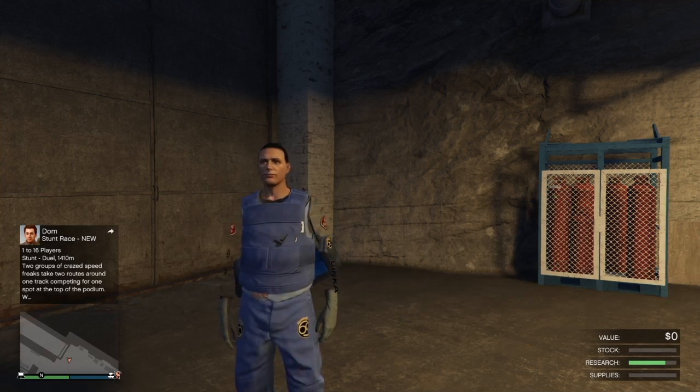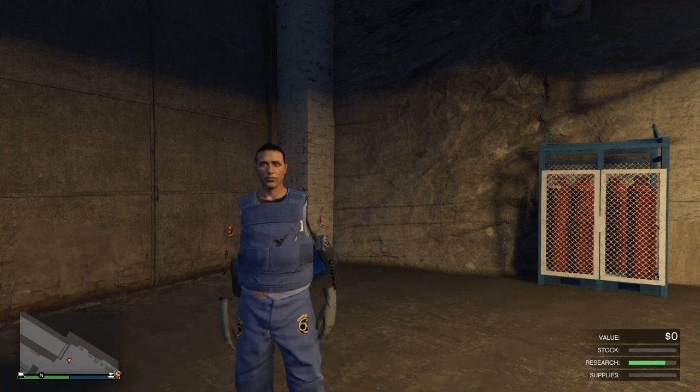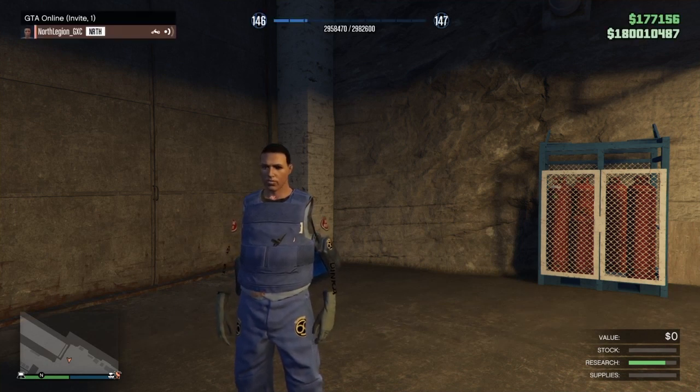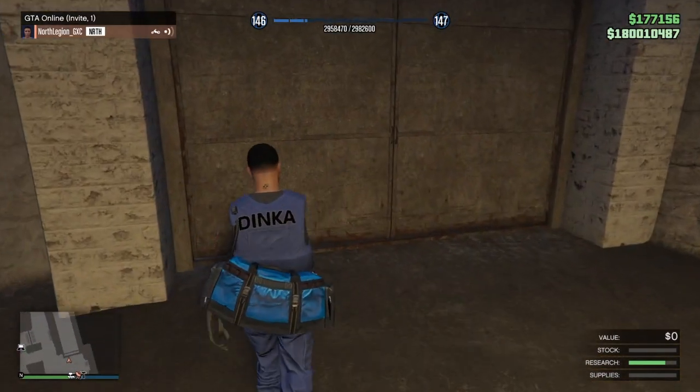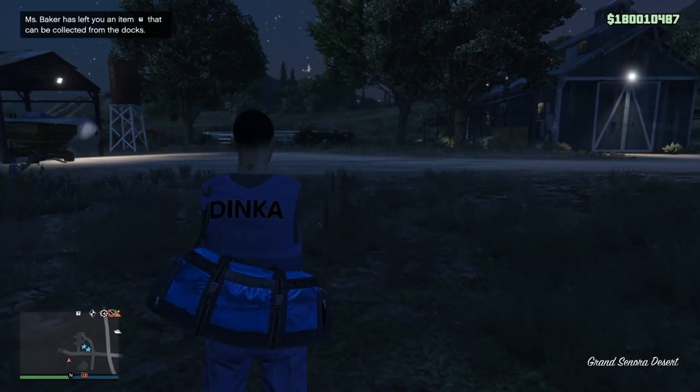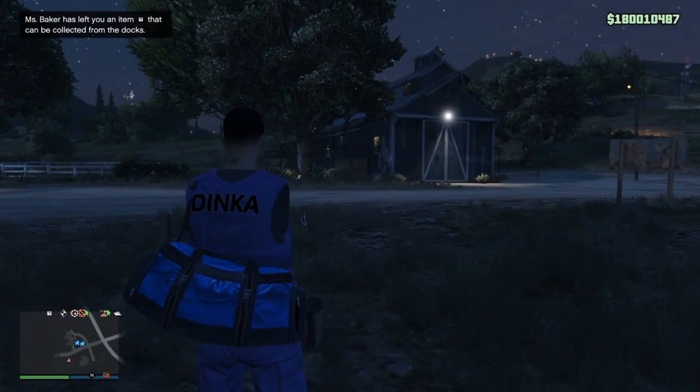This is like a little Christmas gift to the community. Merry Christmas to everybody — hope you guys are going to enjoy the video, and let's get straight into it. You want to go into an invite-only session, and when you spawn in, you want to make sure you spawn inside of your bunker. Once you spawn inside of your bunker, just walk out and make your way down to the arena.